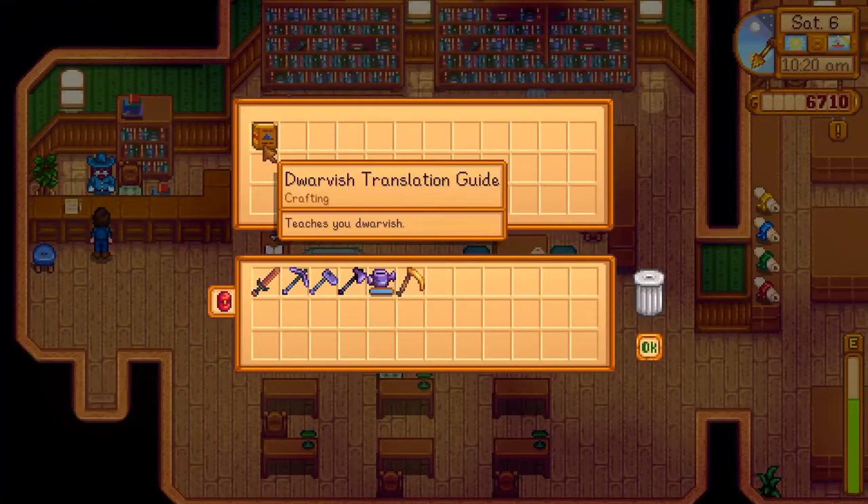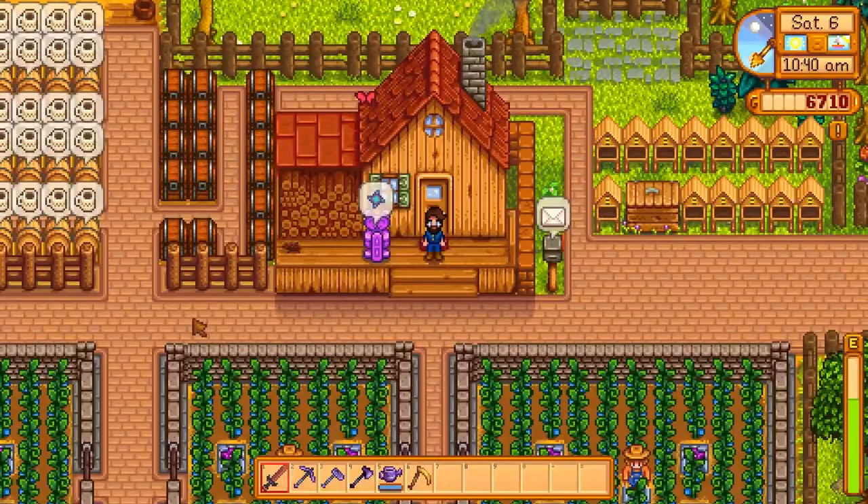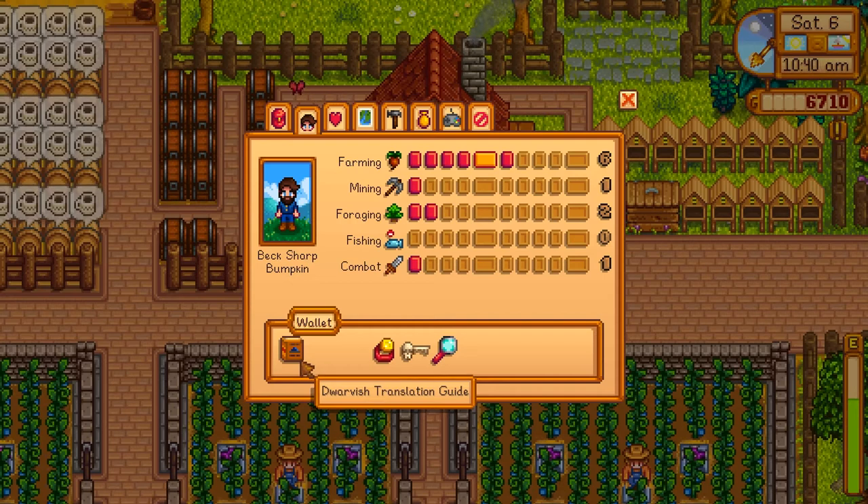If you want to learn all there is to know about the Dwarf's Translation Guard in Stardew Valley, then carry on watching. The Translation Guard is one of Stardew Valley's special items, and when you unlock it, you can find it stored in your inventory's wallet right here.